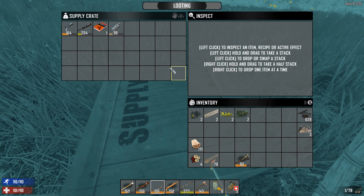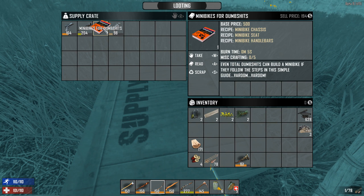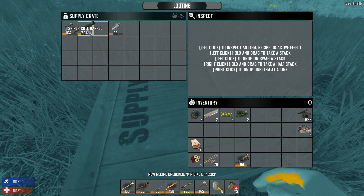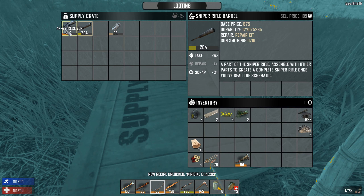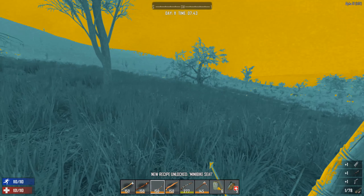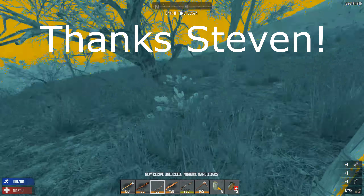Awesome! That's two airdrops in a row, two days in a row. Mini bikes for dumb shits look awesome! We can start making our mini bike now. And we got a good sniper rifle barrel, an AK receiver, and a rocket launcher barrel — pretty cool parts. Thank you for spotting that for me in the comments.